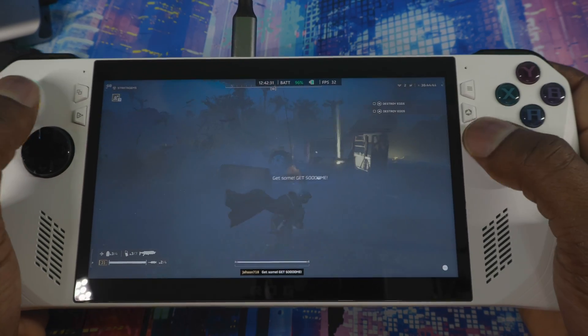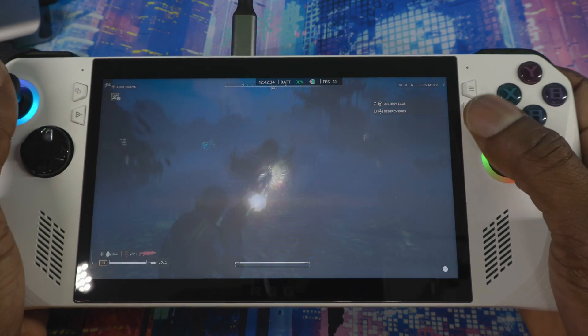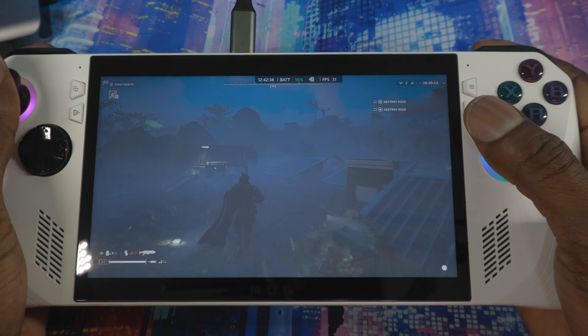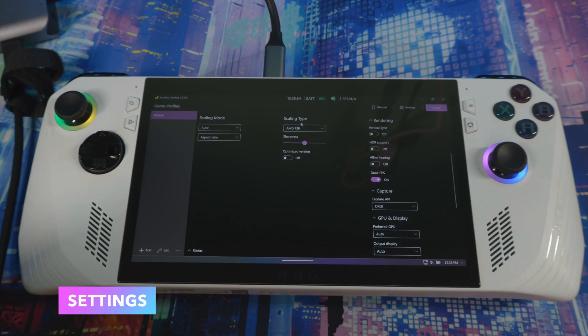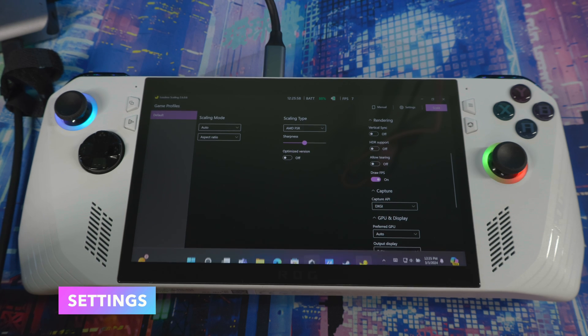The game I'll be using today is Helldivers 2, because out of the box when you're playing at higher resolution the frame rate is kind of low. I already showed Lossless Scaling on my Legion Go, but I want to give a rundown on the ASUS ROG Ally as well. One thing different I'm doing on the ROG Ally is changing the scaling type.